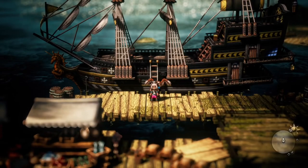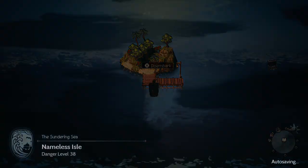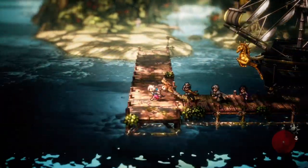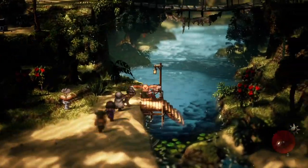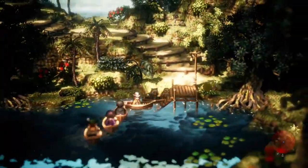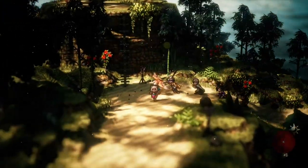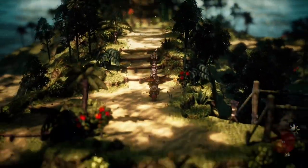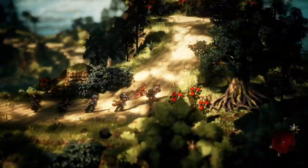Then, take your ship to the Nameless Isle, north of the Tohaha. At the end of the island, you will find George.